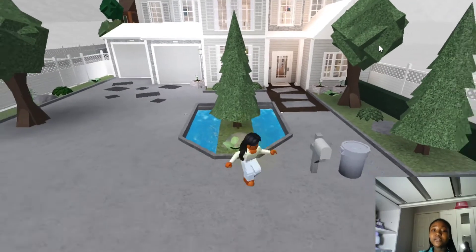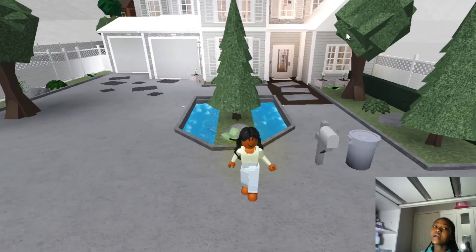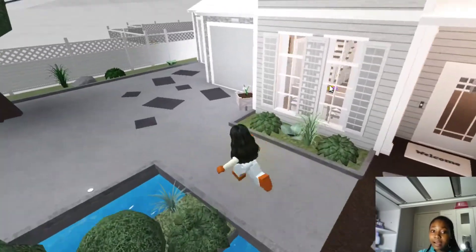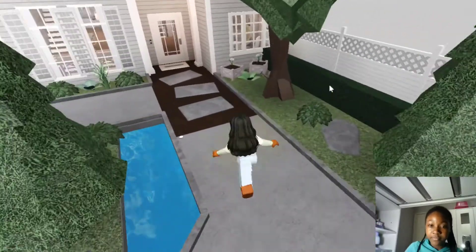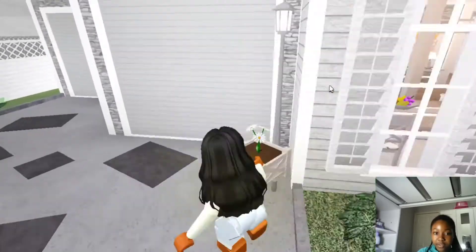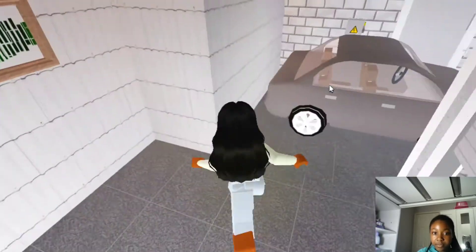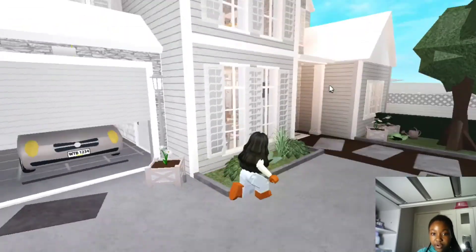Okay guys, so this is my family home. This was actually my first ever Bloxburg house on this account. I used to have another account called Pye Little Keys but I apparently got hacked. Here's the garden area — the outside area basically. Another automatic garage, some decorations for the garage and a car. Now let's go through the front door.